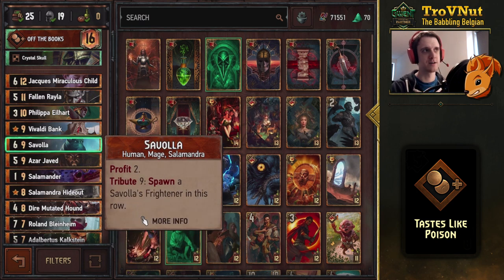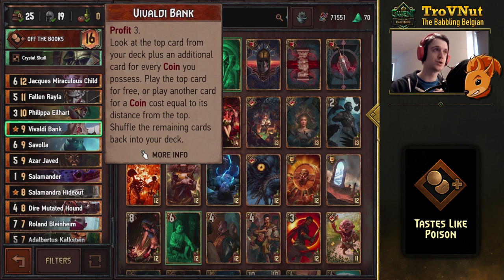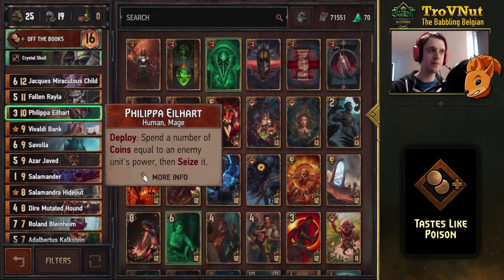Savola gives you the Frightener for eight coins, of which he provides two himself — so that's an easy 17 points in a single card. Vivaldi Bank gives you three coins and lets you look at the top cards of your deck depending on your coin count, then select one to play based on your coin count.